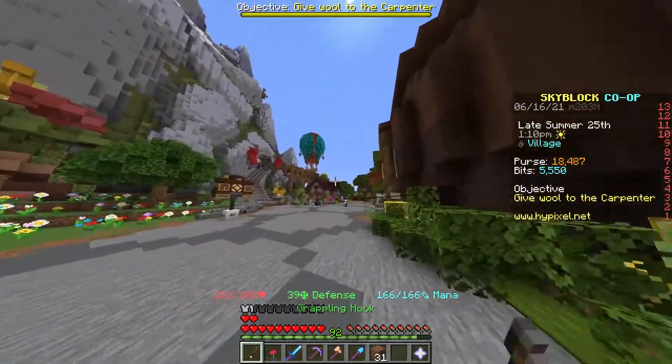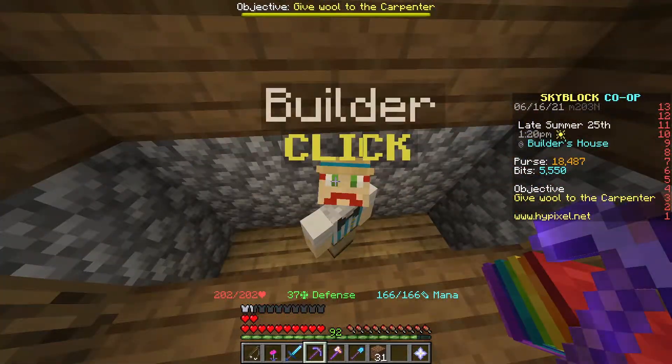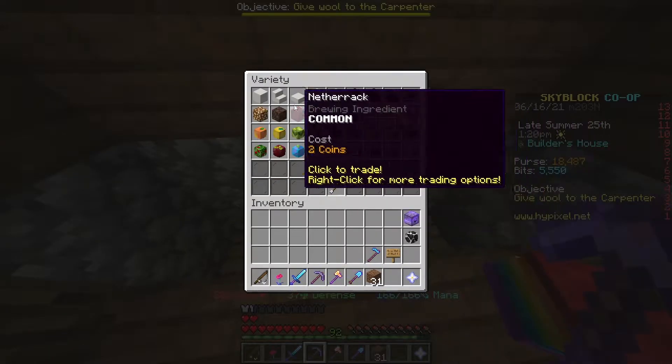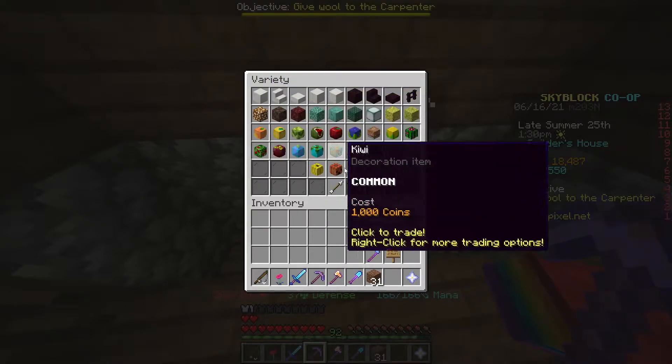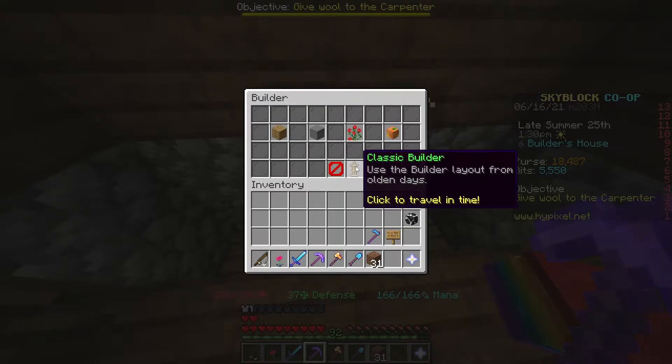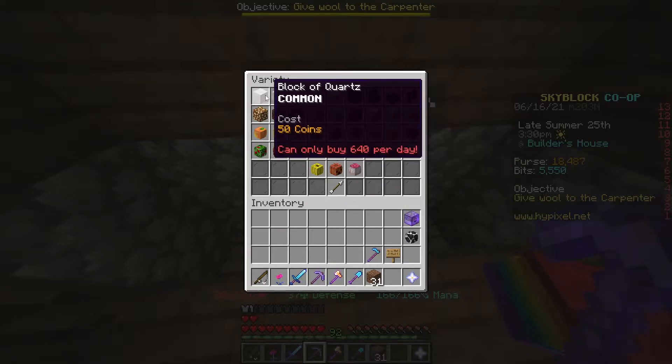For the first method, you go to your builder all the way over here, and all you gotta do is just buy a lot of quartz. You get a variety and buy as many blocks of quartz as you can. You can buy 10 stacks a day from here, and not a lot of people know that you can also go to Classic Builder and buy another 10 stacks there. If you buy all that, you'll get about 20 stacks of blocks of quartz, and you'll pay about $52,000 for all that.